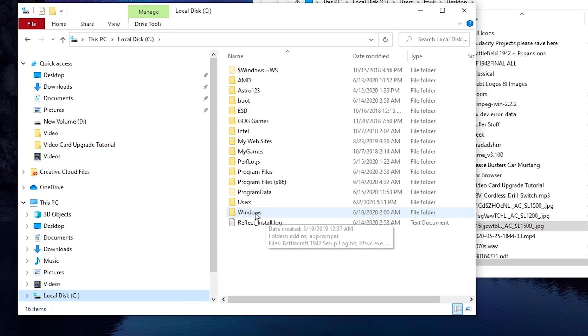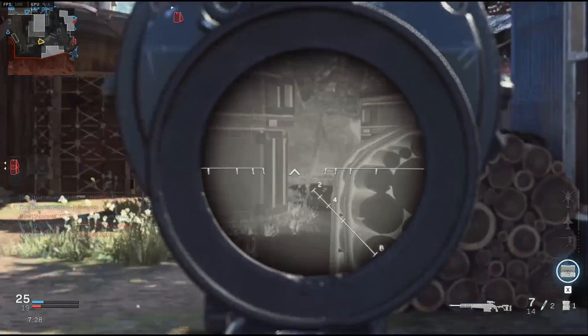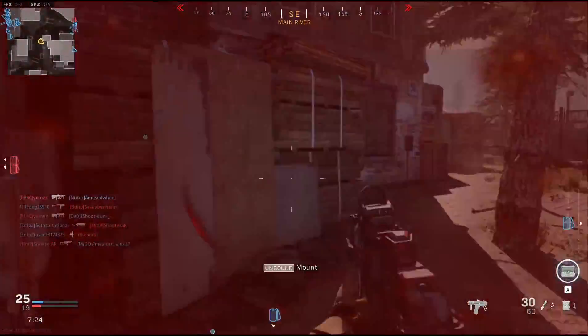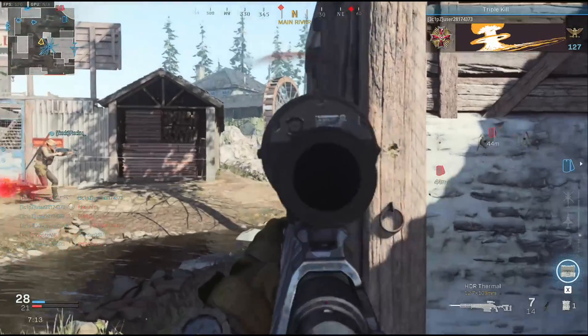So if Windows 10 is installed on drive C, make sure the game is installed on drive C as well. If you need to move it, just copy the folder from your existing drive to the drive that your operating system is on. Drop it in Program Files (x86) — so it would be C:\Program Files (x86) — and then paste the folder there. Make sure to copy it first so you still have a backup.